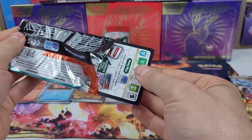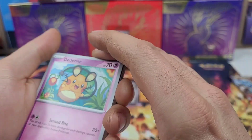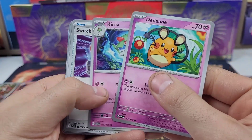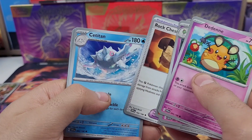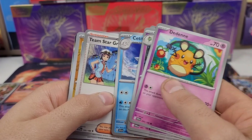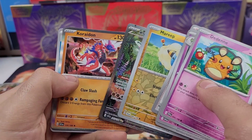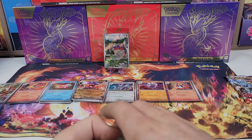Packs are easier to open than Sword and Shield, so that's a plus. Pack eight: Tinkatink, Koraidon, Switch, Fuecoco, Rockplate — it's a Titan — Team Star Grunt, nice full art for that as well, Marill. And — oh! Double Koraidon. We'll come back to the pulls at the end, I'm happy with that.